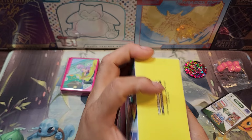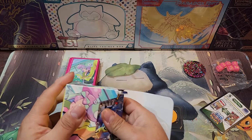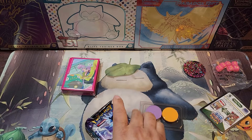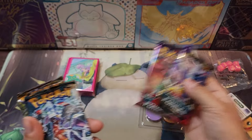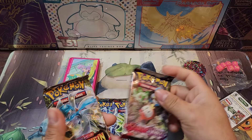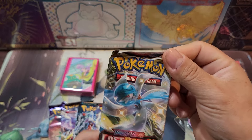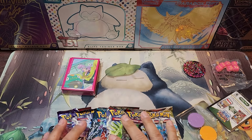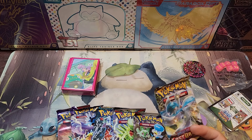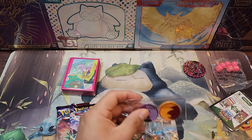Let's see what kind of packs we get. There has to be some Temporal Forces in here, hopefully. There's our Temporal Forces — we get two of them. We get one Paradox, one Obsidian, one Scarlet. And for some reason, we got a Lost Origin in here. I'm actually surprised we got a Lost Origin — they decided to go with that instead of Evolving Skies, I guess.